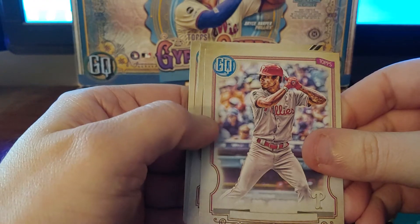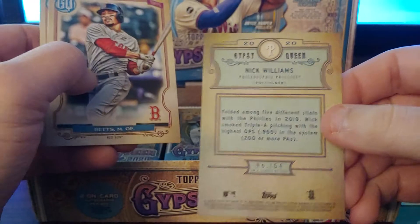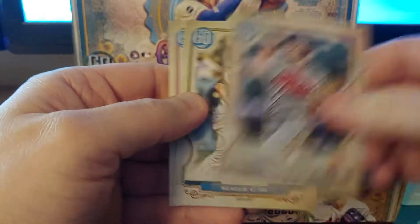Astudillo, Correa, Jacob deGrom, Robles. There's a name plate missing on a Phillies card — trying to figure out who it is. Is it Yohn Singer? Nick Williams, okay — didn't know he was still on the team.